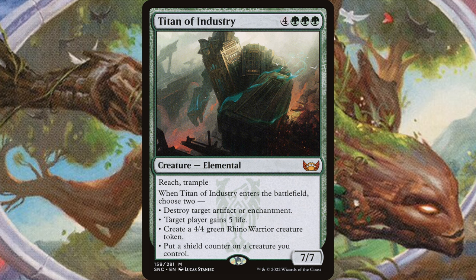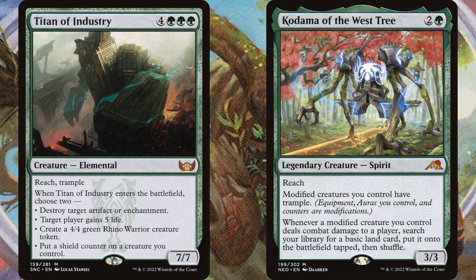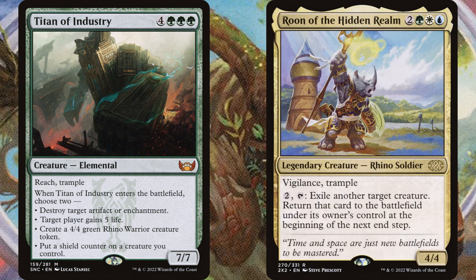Titan of Industry dominated Standard for a little while, and now that that time has passed, it's only around two bucks. Four, green, green, green for a 7/7 elemental with reach and trample. When Titan of Industry enters the battlefield, choose two: destroy target artifact or enchantment; target player gains 5 life; create a 4/4 rhino warrior; or put a shield counter on a creature you control. This 7-drop is beefy — a 7/7 with keywords is a real threat and you get so many options. It's not only artifact and enchantment removal, but you can protect your commander with a shield counter, gain life, or make an extra body. Really great in any blink deck or honestly any green ramp deck that can cast a 7-drop reasonably well.